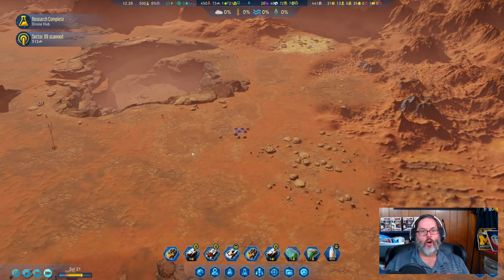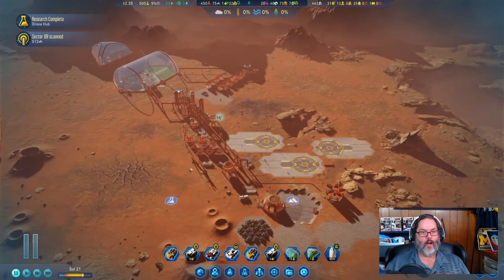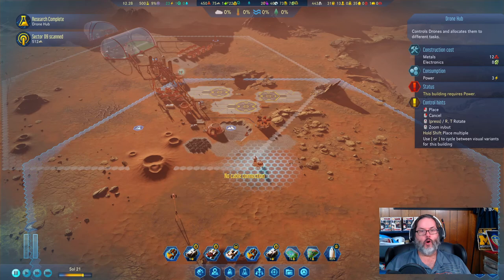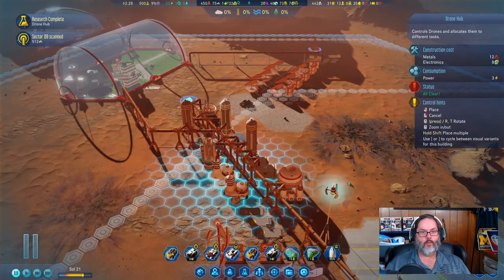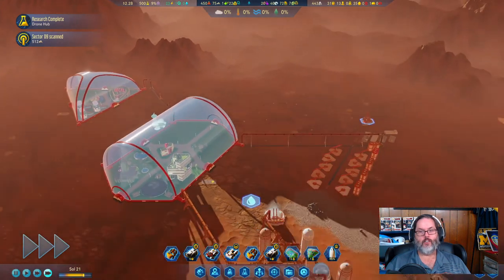With the mod we've built a drone and can do drone hubs now. Drone hubs take 12 metal and eight electronics. If you destroy them you actually get most of your material back. It may be cheaper to build the drone hub and destroy it to generate more drones, but we do need more. I'm going to build one right here, one right there, and another one right here — that'll add three more.